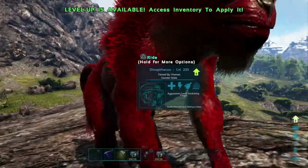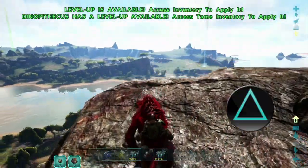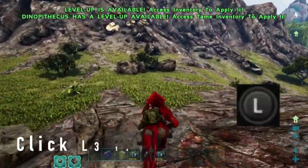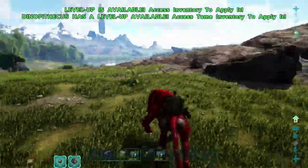First of all, we do not need a saddle for the Dinopithecus, which means we can walk right up to it and hit triangle to mount it. Like usual, we're going to use our left and right sticks, and click the left stick to sprint.